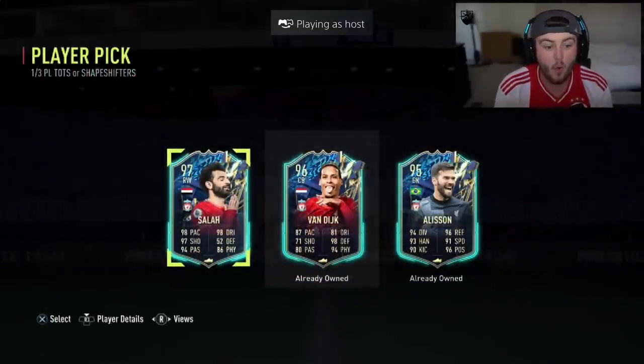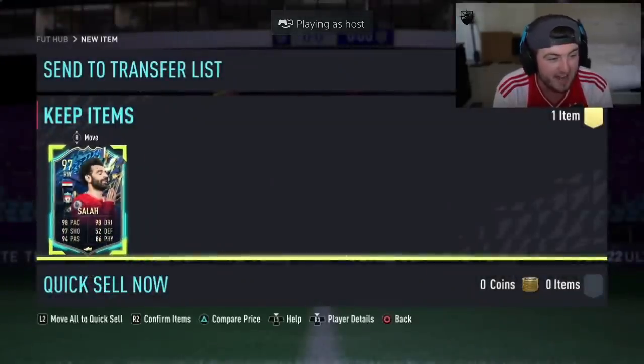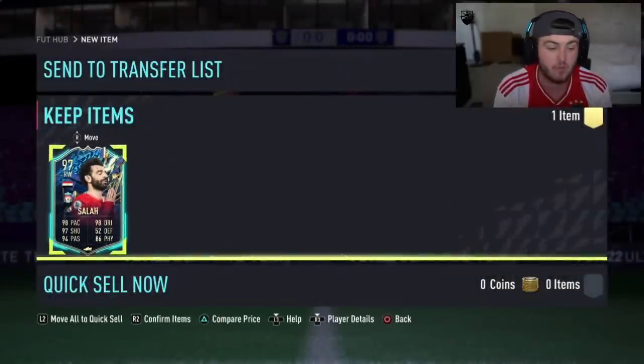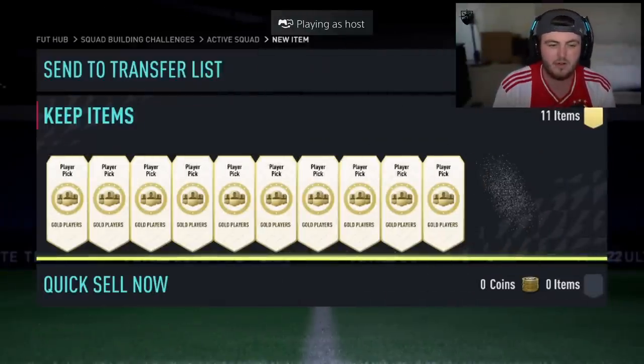We're back to the Premier League TOTS Shapeshifter player picks. Finally we get one of the big Team of the Seasons - Mo Salah! That is a big W in my opinion, we'll take that. Next Premier League TOTS Shapeshifter player pick now. Mo Salah is good - can we improve on that, EA?